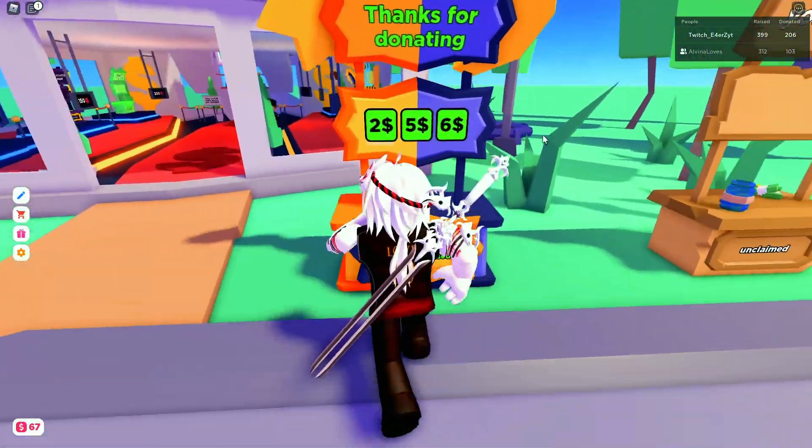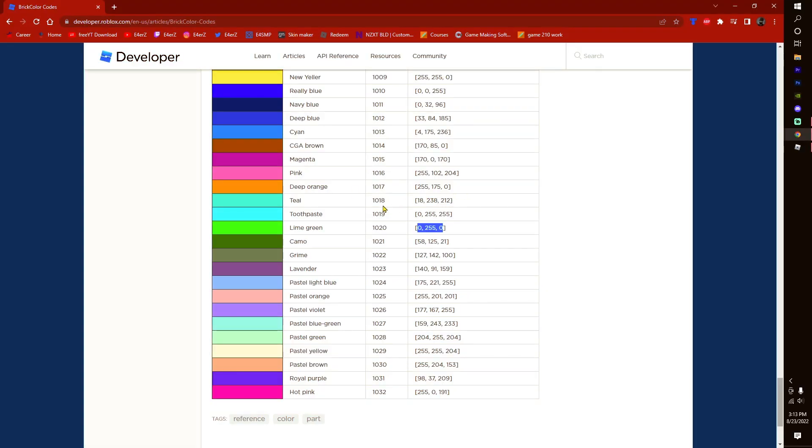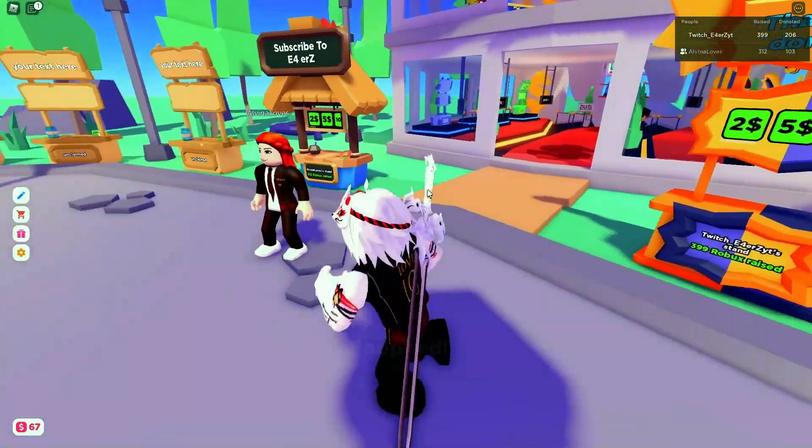If you want to change to a different text color, you can go back to the website. I'll go for a teal. Copy these digits, go back to the game, replace the values over there, hit Apply, and there you go — it works.